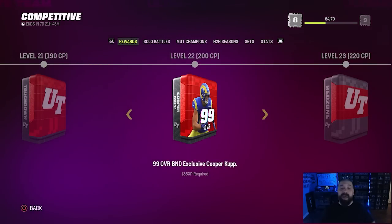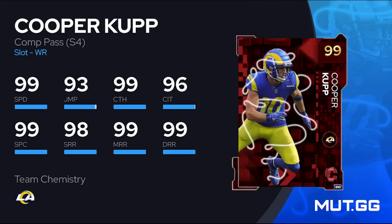The main good reward from this Competitive Pass — and you have about a week left to grind through it — is a 99 overall Cooper Cup. His attributes are great, he can play as an outside receiver or a slot receiver, and he gets two zero AP abilities, which is a big draw for this card. I've seen a lot of people earn this card after just one week because it's a very good one. The Comp Pass is also going to get you some coins, some packs, and that 99 overall Cooper Cup.